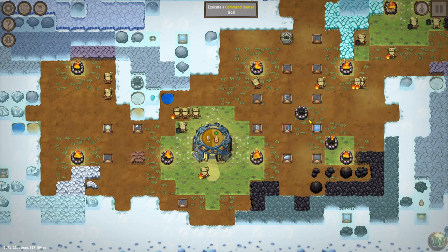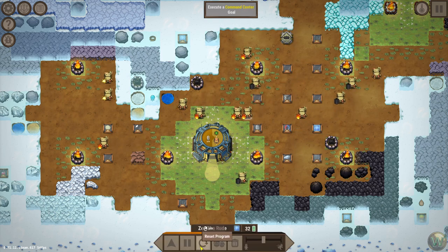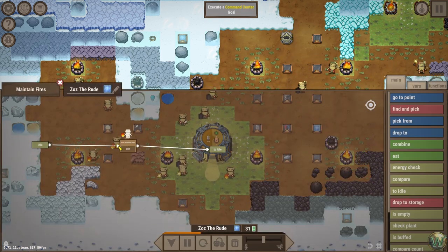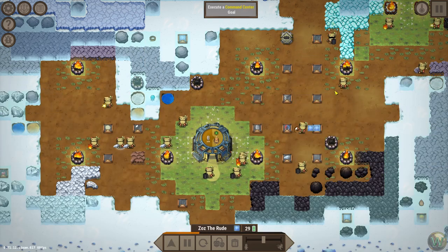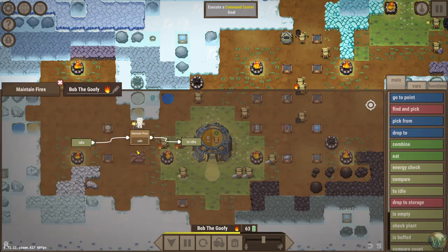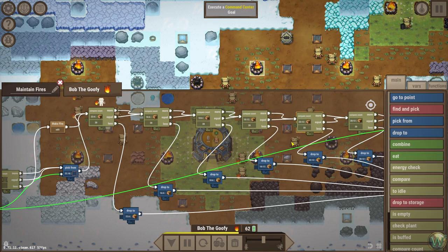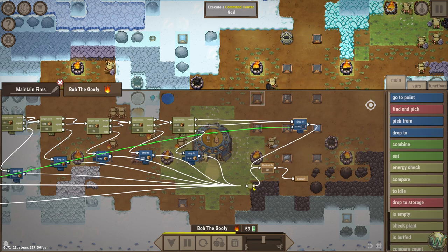We need to move a fire over here and add it into the loop. Found Bob the Goofy - yes, he's maintaining. So let's add another fire onto this loop. Let's add some space here - we can add as much as we want. And then we can add another compare count in here.